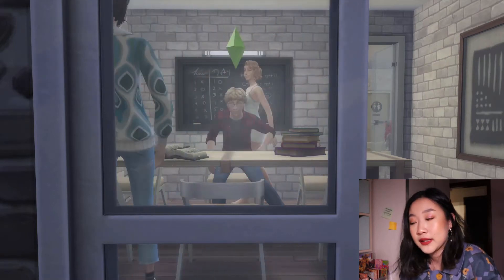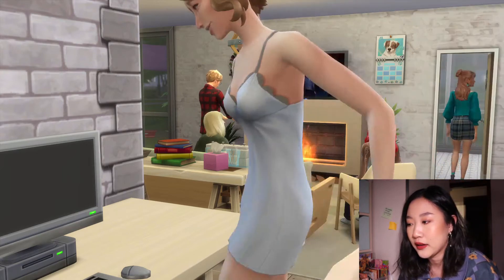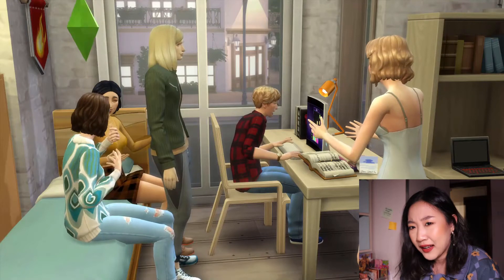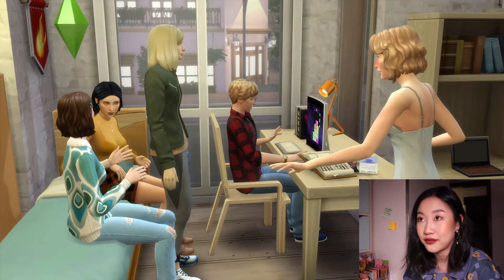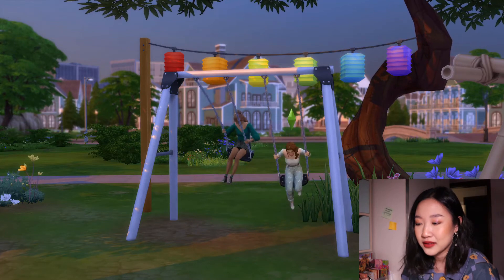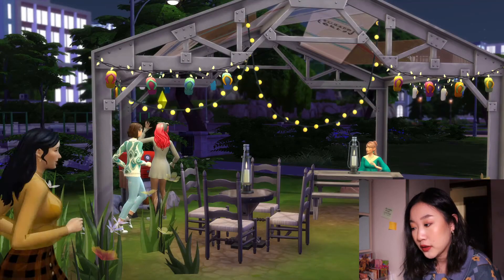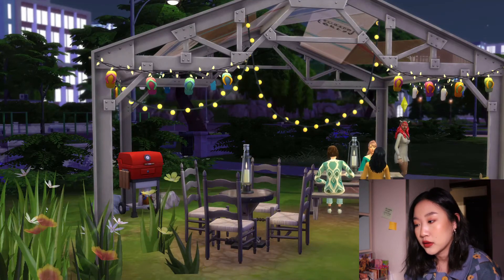The meeting room is cute and the lounge is just like a typical college lounge. The outdoor barbecue area is actually I think the highlight of the build. Dorms are like this — I actually miss my college friends. I can't just go back because of COVID, so I'm really sad. I make my friends as Sims so I can see them, and that's really cute to be honest.